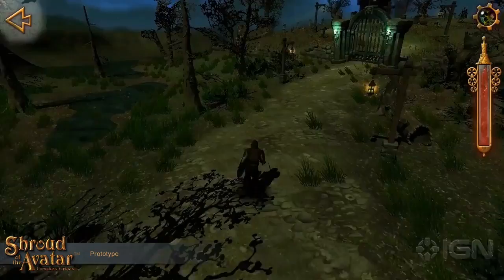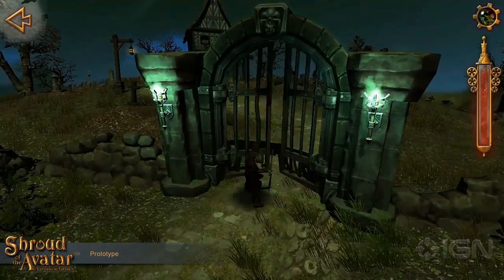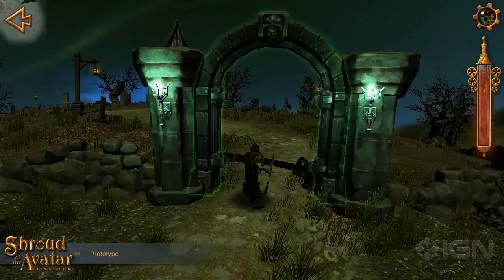What you saw previously was when you're exploring the larger world, you do it from an overhead view like in the classic Ultima games, exploring more and more of the map. And then when you find a point of interest, such as this house with a graveyard, you come into a third-person view more similar to something like Fable or Dragon Age.